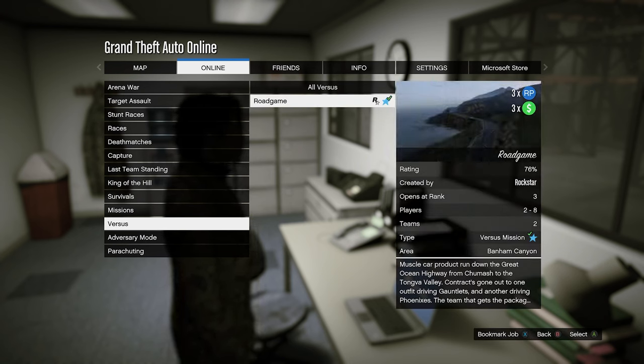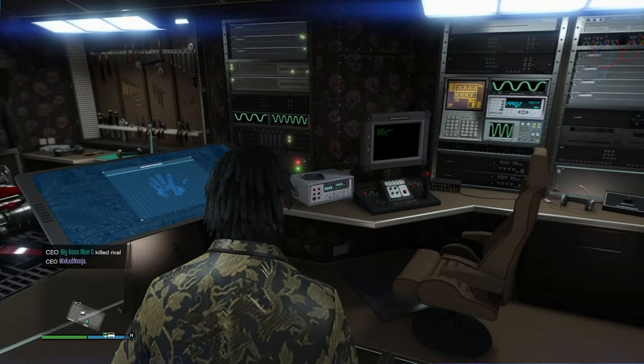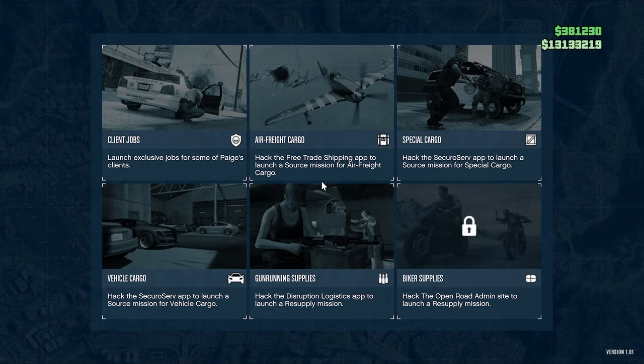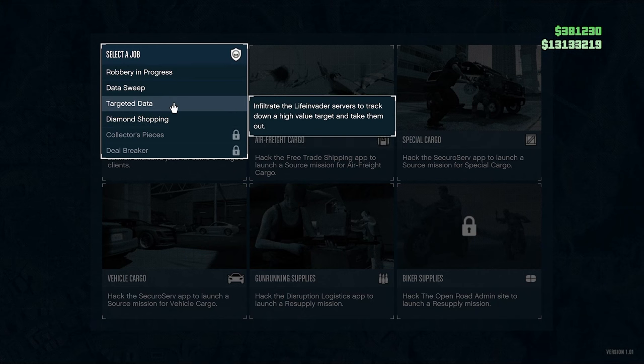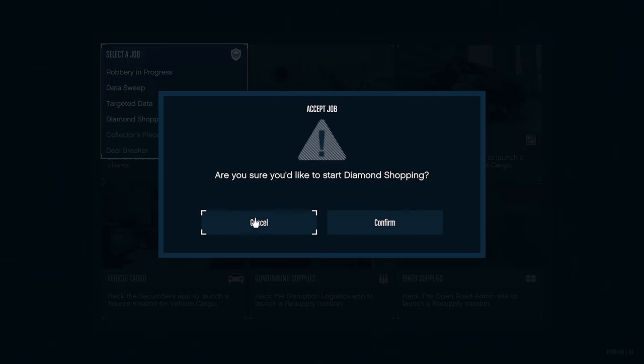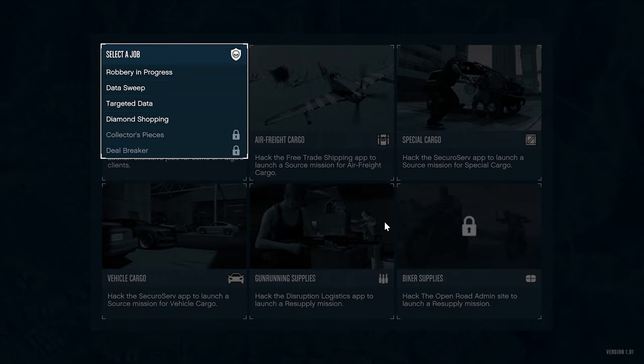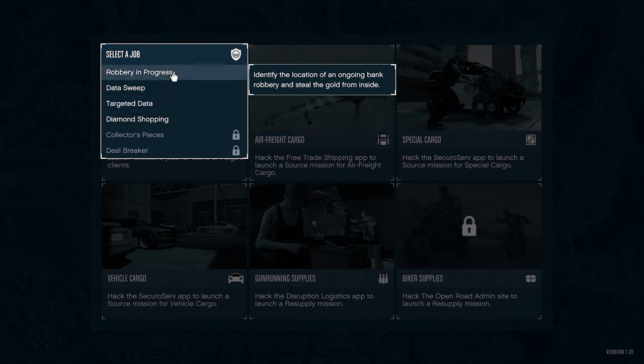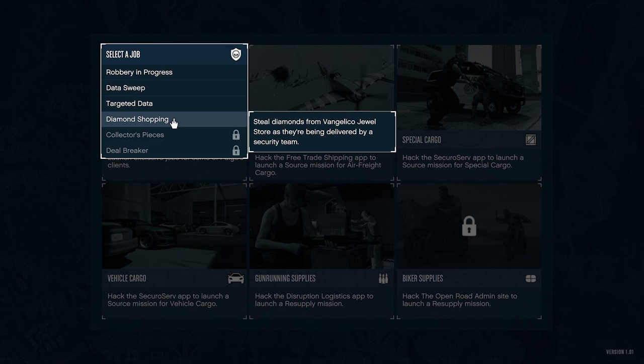Another favorite this week — client jobs are paying two times money and RP, accessible from your Terrorbyte. They pay out fairly well, averaging around seventy thousand dollars per client job, making them a solid money-making method.